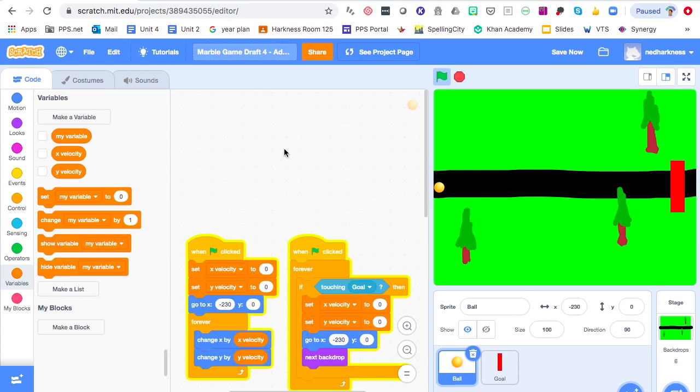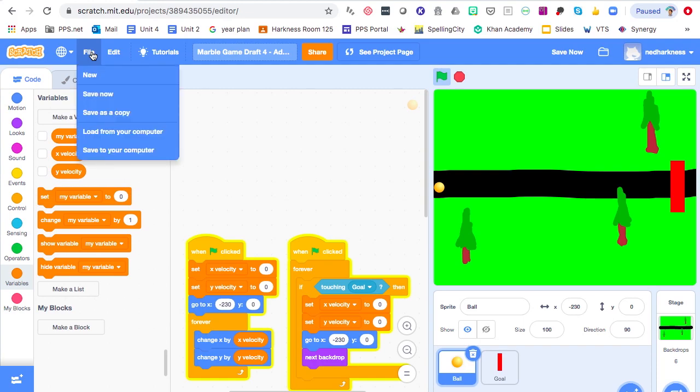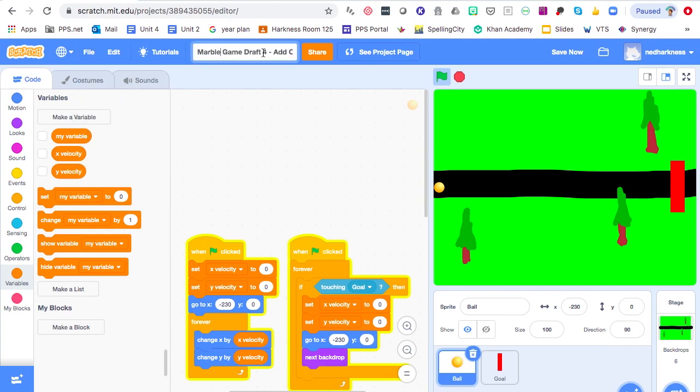Welcome back to Maker Monday Marble Game Challenge. This is part four, the final part of this challenge. The first thing we're going to do is rename this file — open up part three, go to File, Save as a Copy, click up here, change it to Draft Four, and change the title to 'Add Obstacles' because this is where we take what we've got and add some things to make the game more challenging.